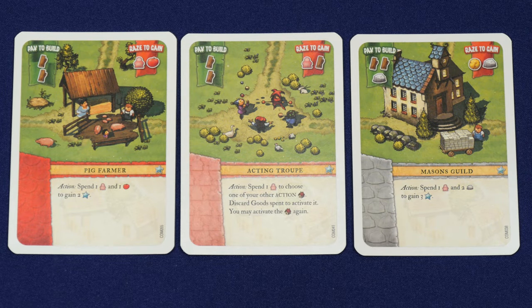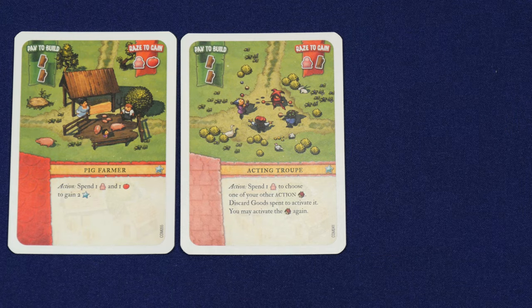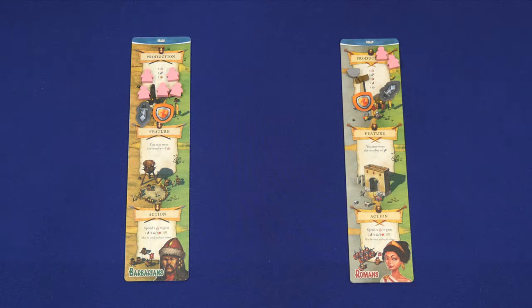So this one goes away and we set out three new cards: the pig farmer, the acting troop, and the mason's guild. This time Pep gets to pick first. I like the way you said 'acting troop' — it sounds like they're a troop of people. I'm almost tempted to take that one just for that reason, but I'm gonna go with the mason's guild — we have a lot of stone structure in Rome. Well, we have a lot of mud puddles in the barbarian tribe so we're gonna be the pig farmers. And the acting troop will just have to take their performance somewhere else.